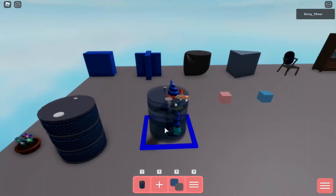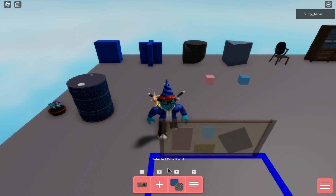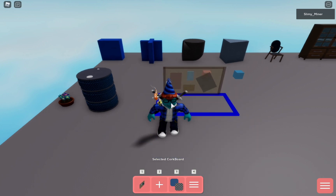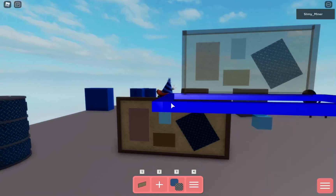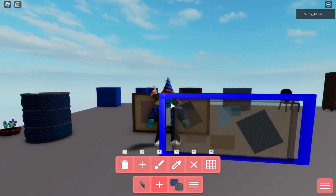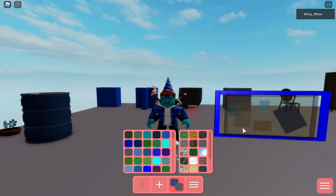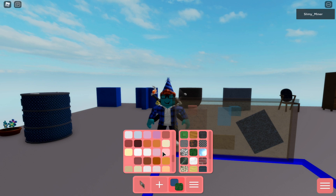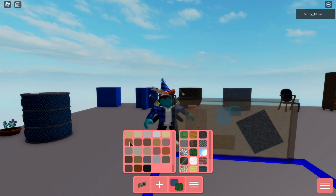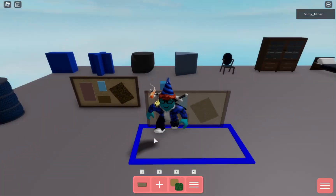We got a barrel - the barrel texture is okay. We got a poster board which you can put on a wall and it'll look nice, like a little design. On the poster board you can change what note is displayed - so we can put a Mr. Stitchy note with Mr. Stitchy note colors.